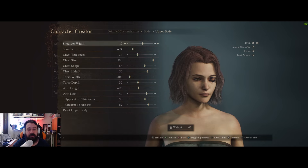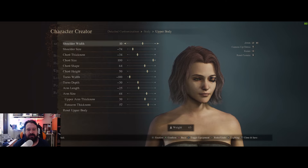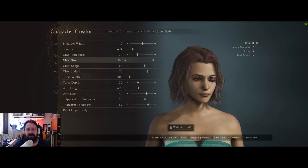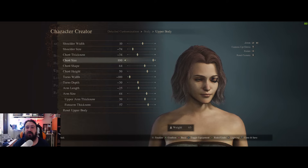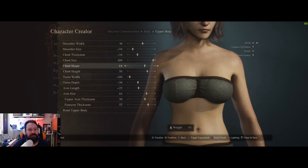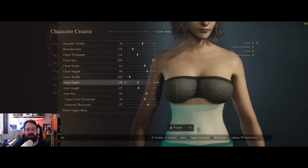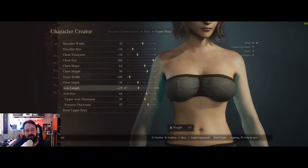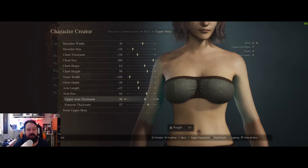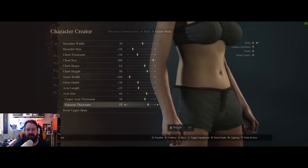For the upper body: shoulder width 10, size minus 74, chest thickness minus 34, chest size 100, chest shape 64, chest height 50, upper arm thickness 30, upper arm thickness 50, and forearm thickness 57.